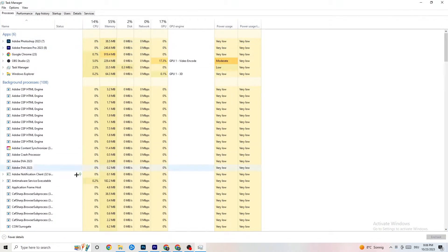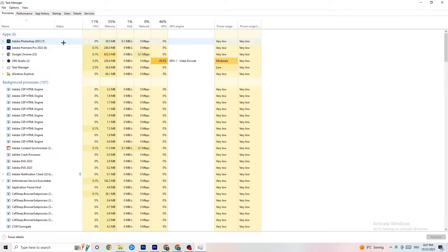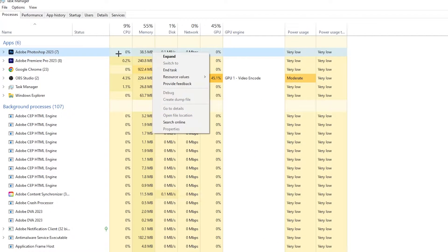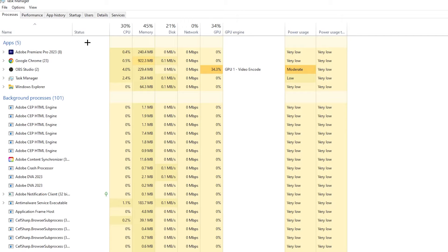In Task Manager you can see every program currently running. Go to the 'Processes' tab in the top-left corner. You'll see CPU usage, memory usage, GPU, and network. End every task that is using too much CPU or GPU — especially apps, but also background processes with high usage. Right-click the offending process and click 'End Task.' Repeat this for every program showing high usage, highlighted in yellow or red.